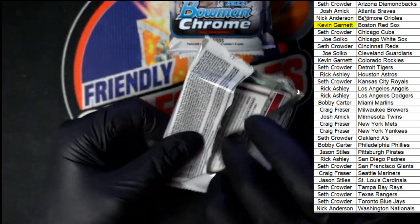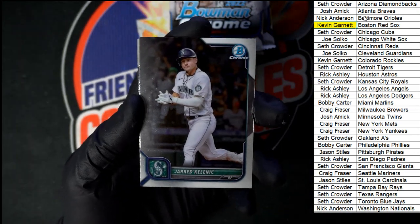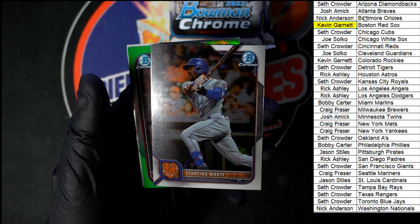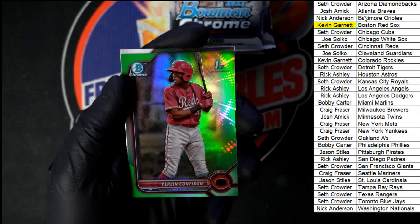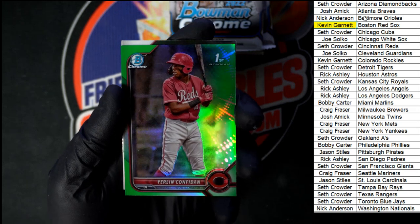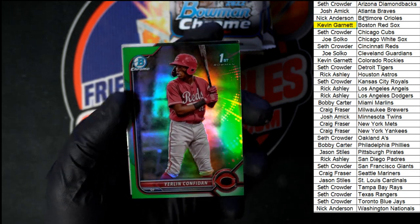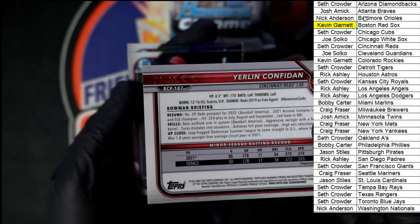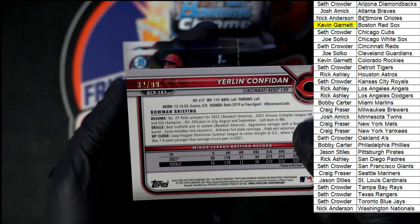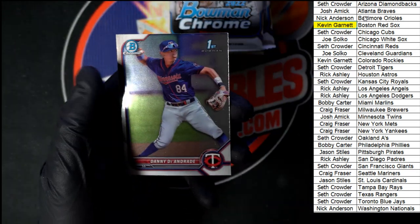Last pack of the first mini box — Clinch for Mariners. We got a green coming up — Marty, and what is our green? Confidant for the Reds, this one's going to Seth C. Very nice green right there — let's see if we can find the number: 32 of 99. And we got Mercedes and DeAndre.